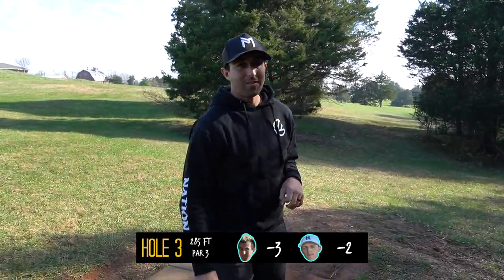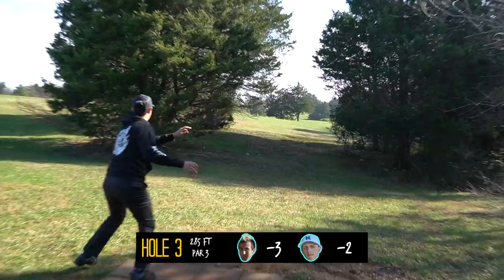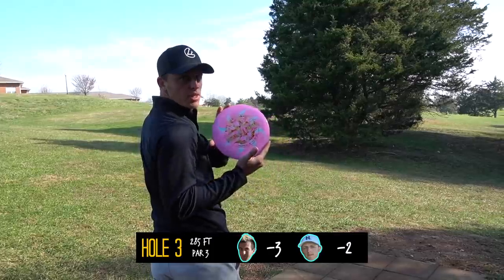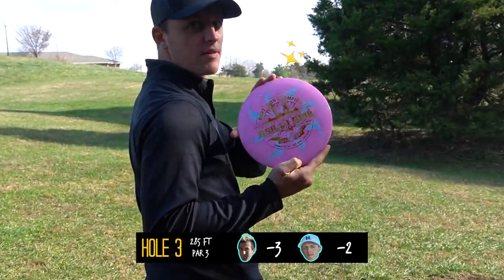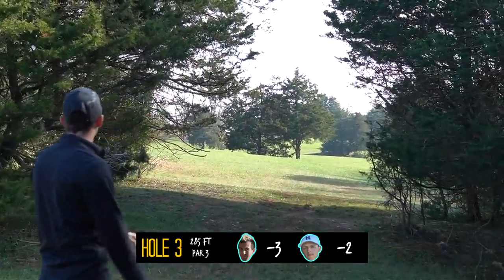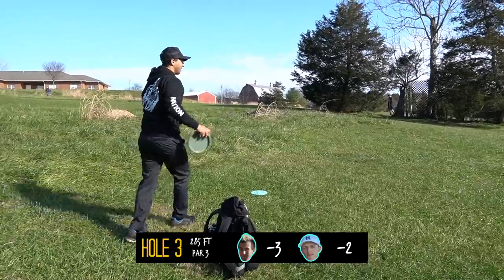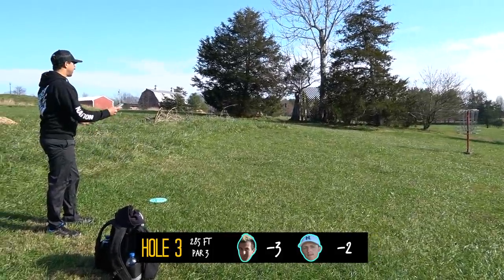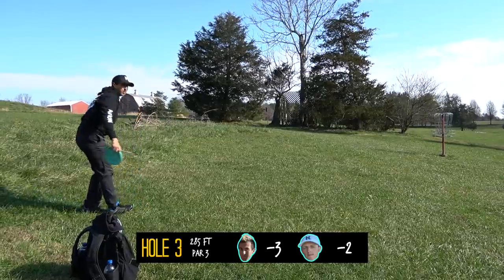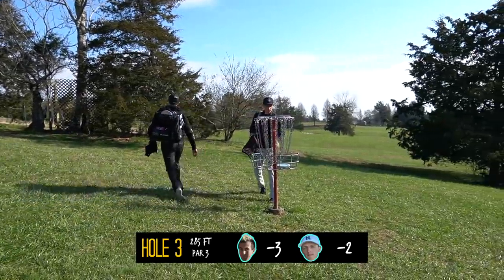Hole number 3, 285 feet, par 3. Off to the left, going with the ESP Malta. I'll take my chances on that putt. I'm going with the DGPT Haley King Stalker, Swirly ESP — check them out at FoundationDisc.com. Perfect shot, a little long, but packed it. Should've had your Wheaties — a lot shorter than I thought. Slick pad. One out of one, dead center. Shout out Haley King.